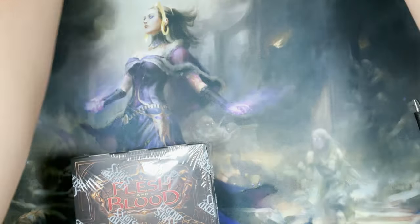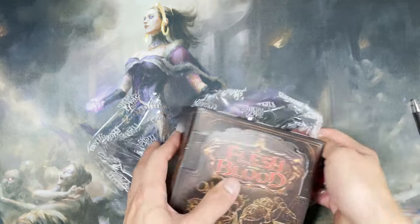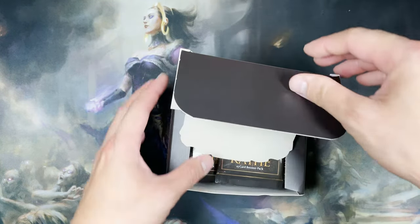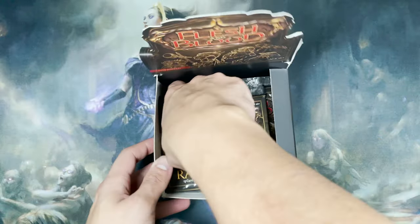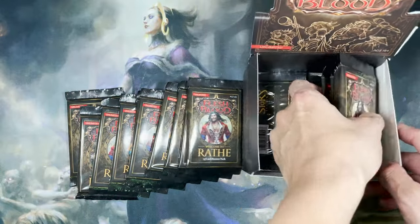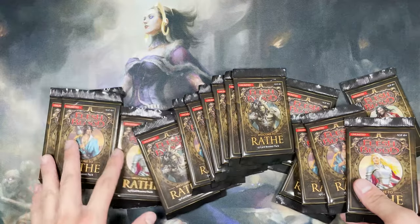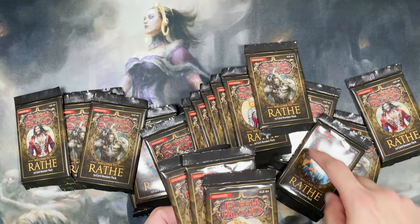Okay, let's open our first ever booster box. I'm pretty excited. Let's see what's in here. So total I think there are 24 packs, 24 booster packs in every box. I've got a bit of butterfingers for hands. There are four variants of the packs — four variants. These are the heroes that you can use.